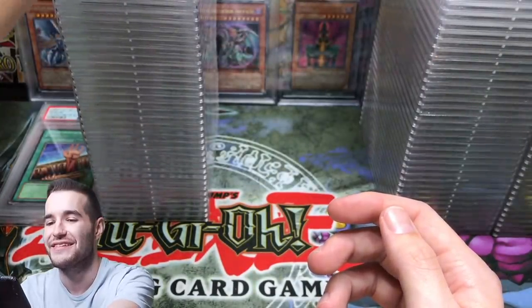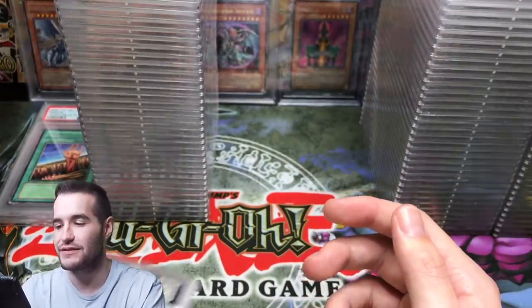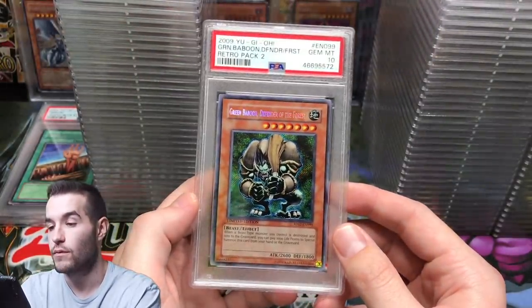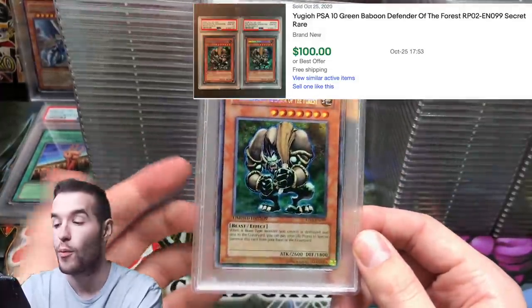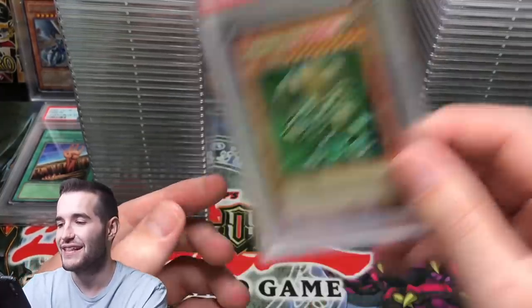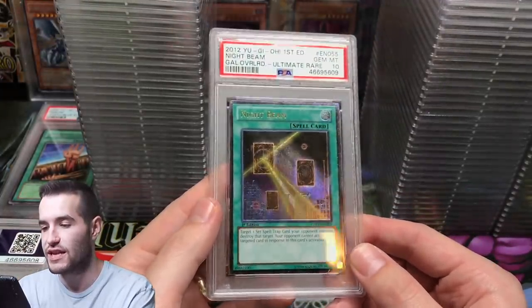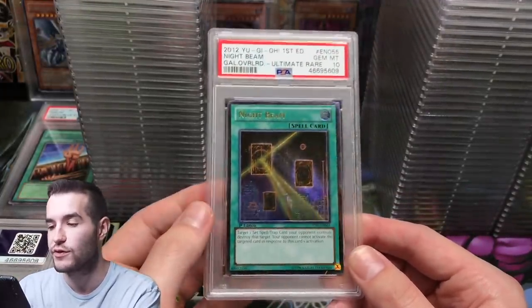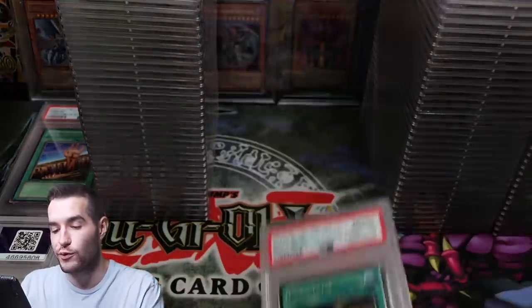Prima got a 9 — that would have been a great 10. Another Prima, another 9. Prima is getting killed! Retro Pack 2 Baboon promo — Gem Mint 10 — actually pretty cool because when you open those they're usually bent. These next cards are not mine — Night Beam PSA 10, that's actually really cool as an ultra rare.